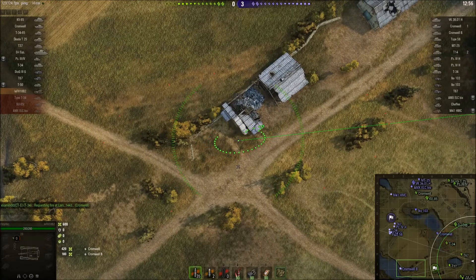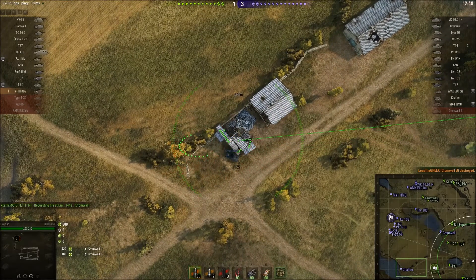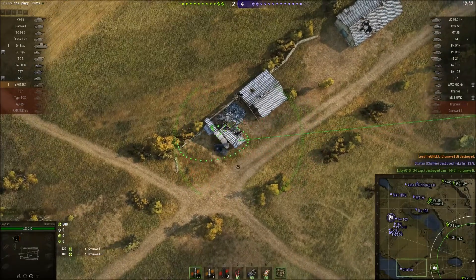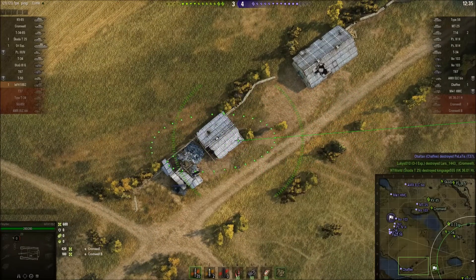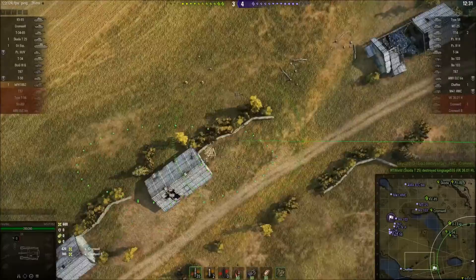We've got an 8-second reload and we put it straight back in and we got him! There was another Cromwell — no, the other Cromwell was shown up over by the OI. We just lost our T37, which was just in front of us. That wasn't the Cromwell — it was the Chaffee that got that, so we still don't know where the Cromwell is.